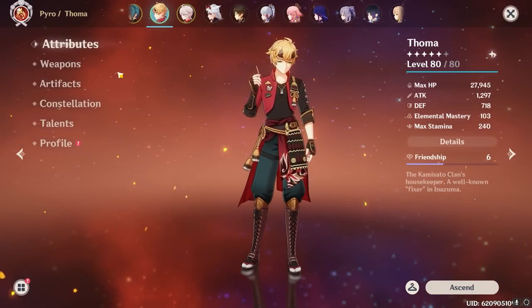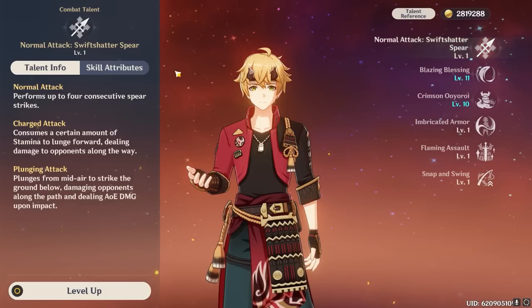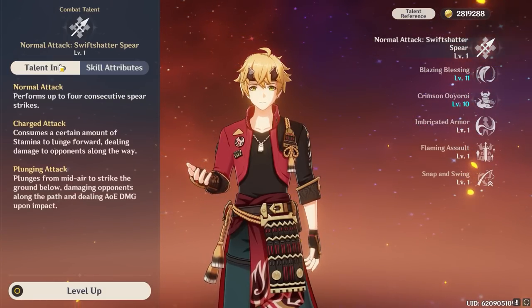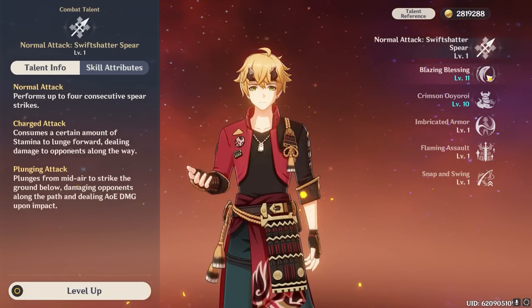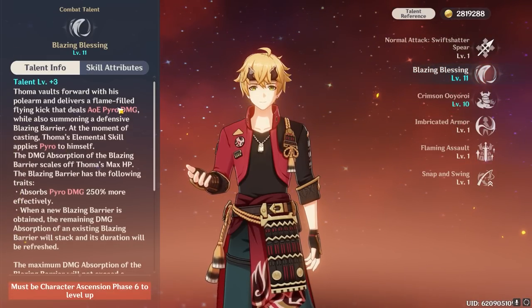So let's get right into the nitty gritty with his attack talent — it's useless. Literally. Unless you're playing main DPS Touma, which I'm not going to be covering in this guide because I would like to keep my credibility, don't waste your precious resources on Touma's attack talent. Instead, allow me to interest you in his elemental skill, which serves as the baseline for his entire kit.